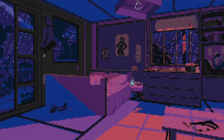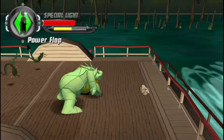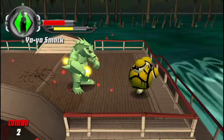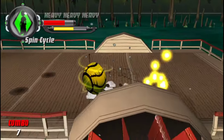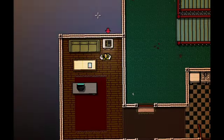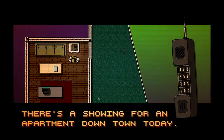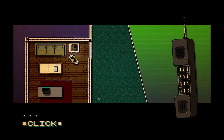Next up is research and inspiration. Play the games that inspire you and analyze the mechanics — what works well and what could be improved? This research will help you refine your ideas and set realistic goals. Create a detailed design document and outline the gameplay mechanics. This is also the time to assemble your tools and resources.